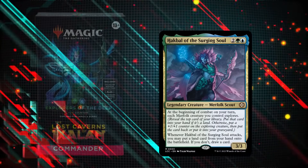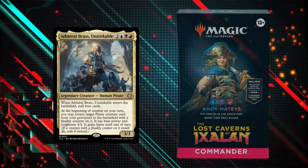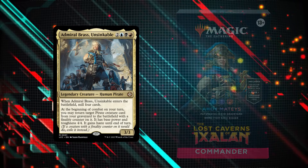Next up we have Stefan playing the Explorers of the Deep deck. The goal of the deck is simple — put more folk out and buff them up by exploring. And next up we have Spencer who is playing the new Ahoyi Mates deck. The main theme of this deck is to put a bunch of pirates in the graveyard so that he can reanimate them later with Admiral Brass.